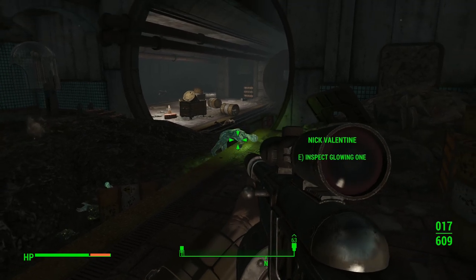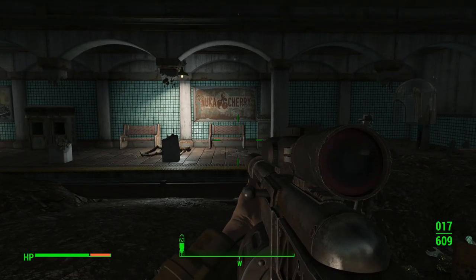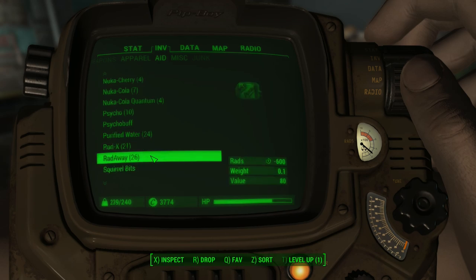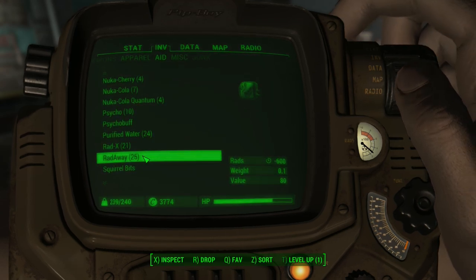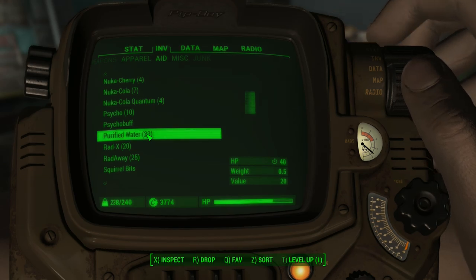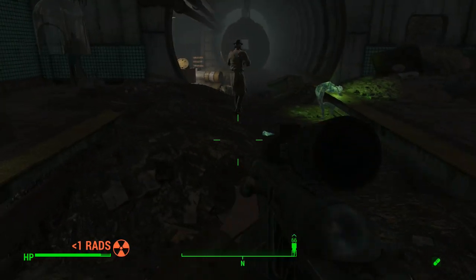See if he had anything worth taking. Inspect the Glowing One for me. Let's sort ourselves out, we need some aid. Radaway. Radex. Purified water - we'll take a couple. I can level up as well in a second, but let's just get through here for now. Did he have anything good?